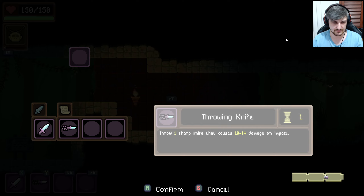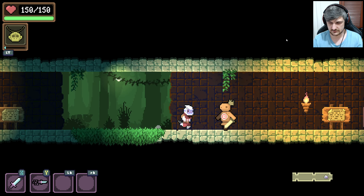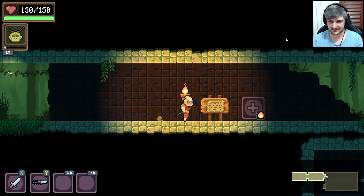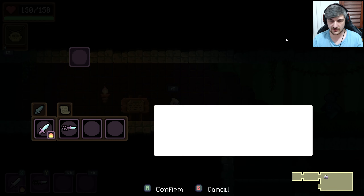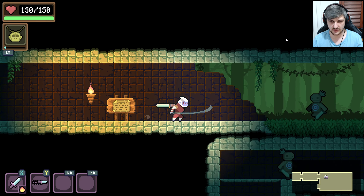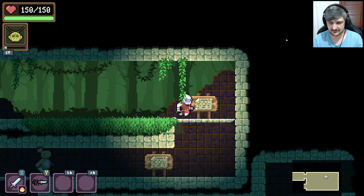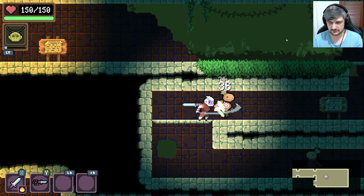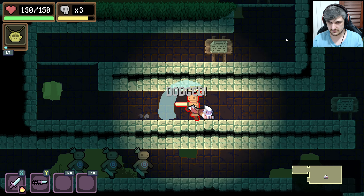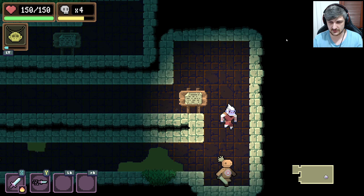RT. Skill is Y. There are different ones on LB and RB as well. Equipment can be modified — so if we put a fire thing on the sword, now it's a fire sword. Drop down, dodge roll. Nice. And ground pound.